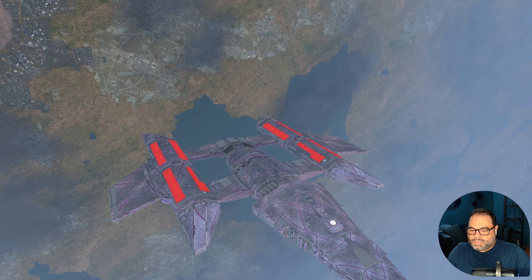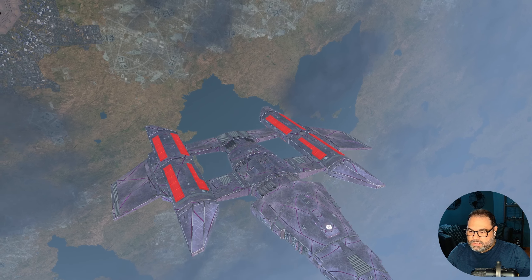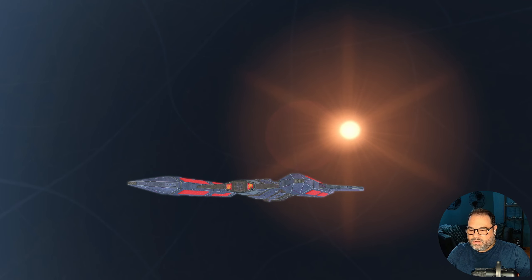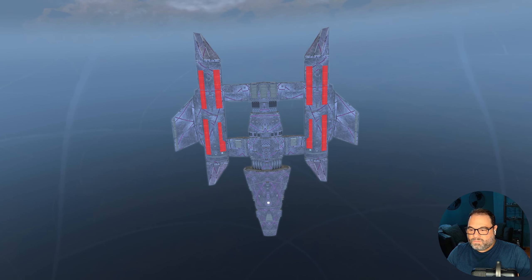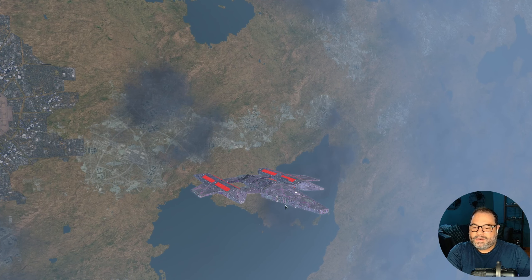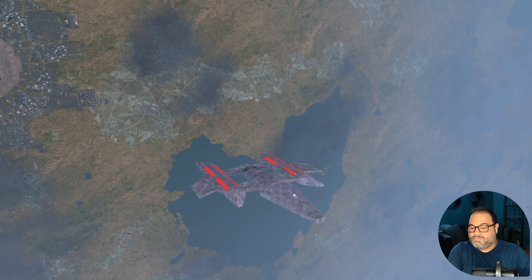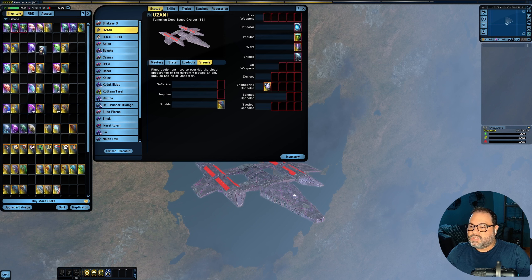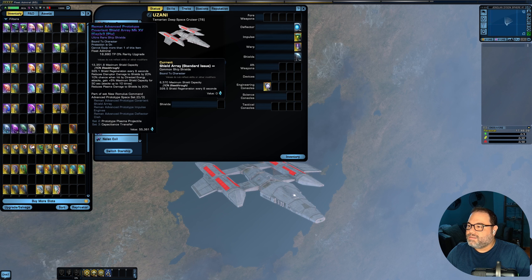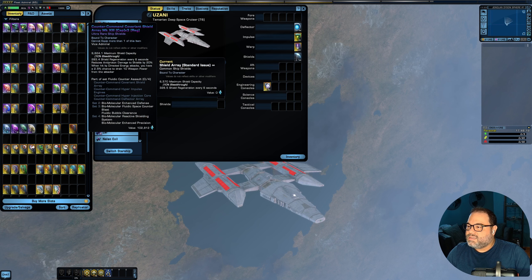The Dyson Joint Command Vanity Shield (tier 6) is a bigger change — the hull is darker with more of a purple tint and an interesting pattern besides the purple lines. The nacelles haven't changed color and the impulse engines look pretty much the same. So far not a lot of shields have looked super great on this ship, which surprises me. The best ones we've seen so far are probably the Riemann shields from the Romulan Reputation.